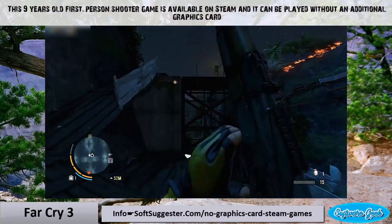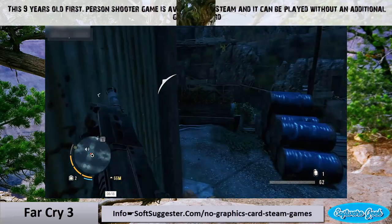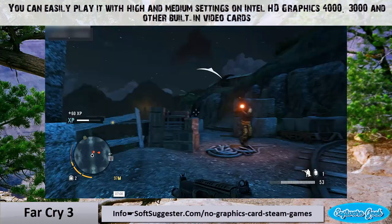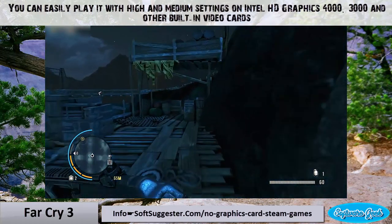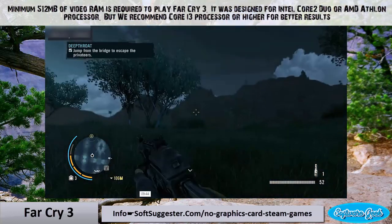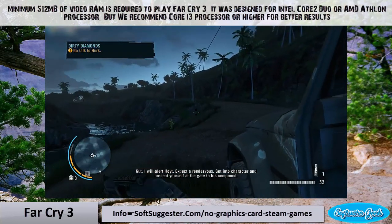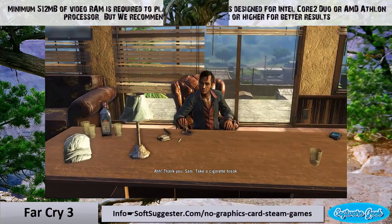This 9-year-old first-person shooter is available on Steam and can be played without an additional graphics card. You can easily play it with high and medium settings on Intel HD Graphics 4000, 3000, and other built-in video cards. Minimum 512 megabytes of video RAM is required. It was designed for Intel Core 2 Duo or AMD Athlon processor, but we recommend Core i3 or higher for better results.